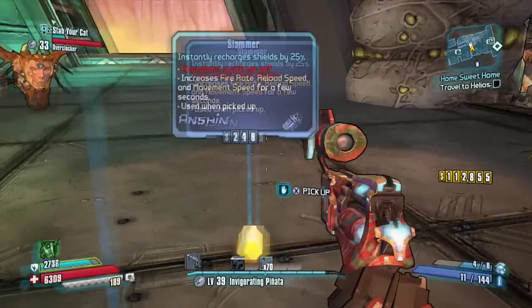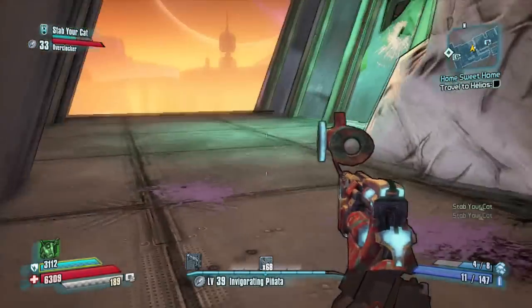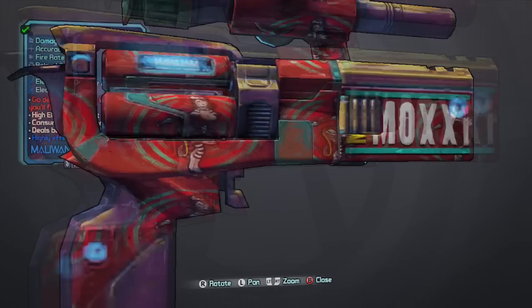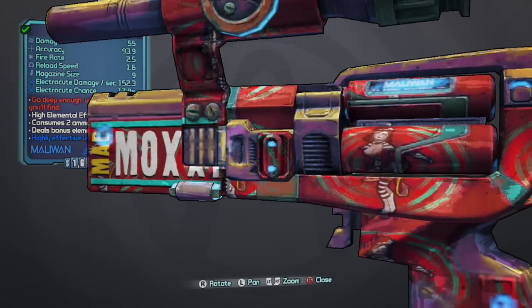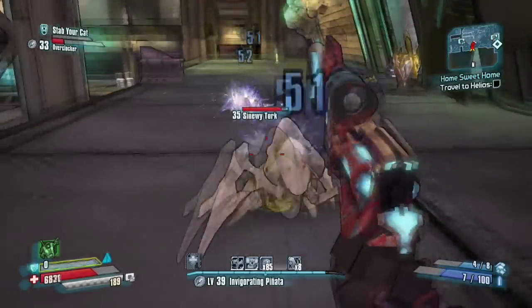The rewards you get from turning in the quest are XP, money, and Fire Starter or Straight Torgmada. The red text for this weapon says 'Go deep enough and who knows what you will find.' The elemental damage options for this weapon are shock, corrosive, cryo, or fire. The main interesting thing about Moxie's Probe is that it is a Moxie signature weapon that heals players for a percentage of damage dealt.